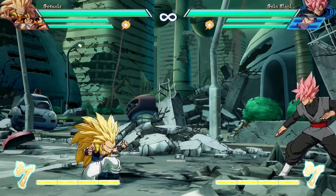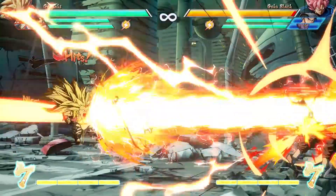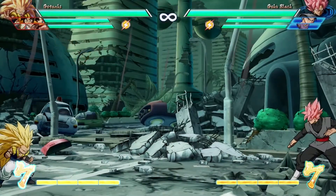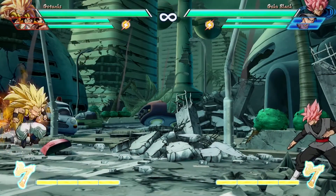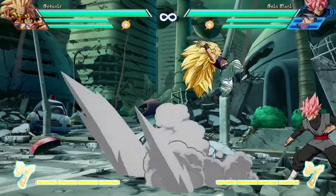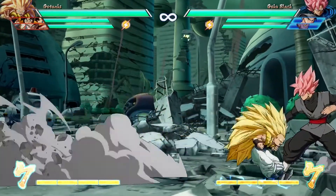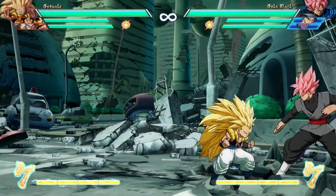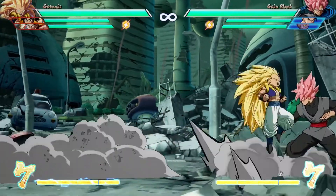Another cool thing about Gotenks is his mouth blast move. That's going to go full screen — it's pretty much your standard beam — but it comes with a nice little buff if you hold down the A button. You can cancel it. That's right, fake him out. Not only can you fake him out, but you can TK it for instant drop downs.